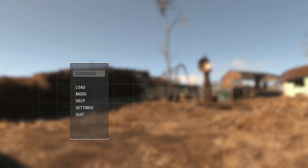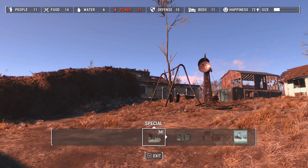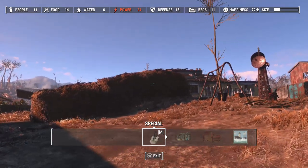Hi guys, FlightScar here. Today I'm going to show you a mod that I've created — it is Workshop Rotation. It is for the Xbox One and it allows you to rotate settlement objects on different axes instead of the standard Z-axis. I'll just unpause here and we'll get started.